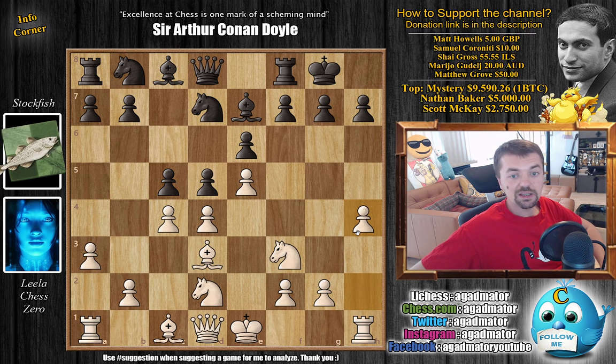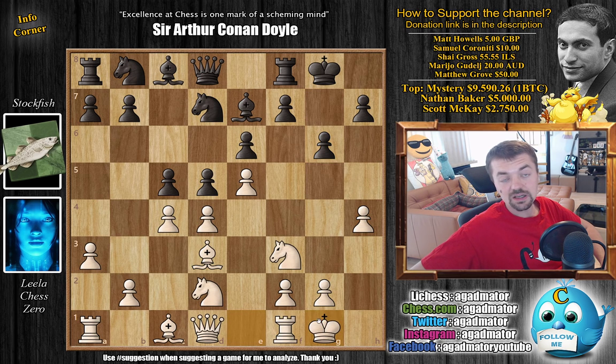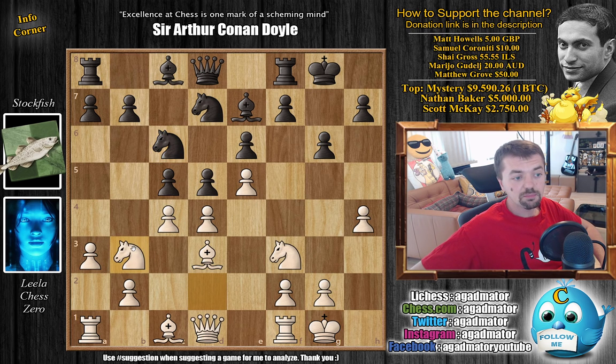Here c5, and Leela goes for h4 — this is the last book move. So as of move 9, Stockfish is on his own and goes for g6. A popular move amongst human grandmasters is h5, but Leela decides to go for castles instead. We have knight to c6 and now knight to b3, opening up the dark square bishop's diagonal. The knight also helps out with the defense of the d4 square.